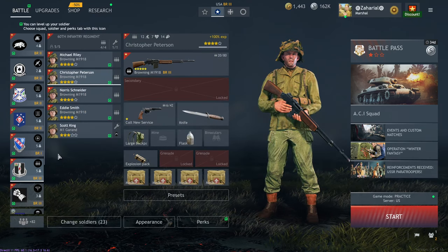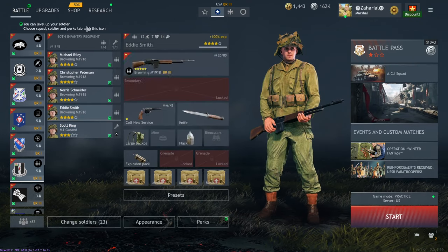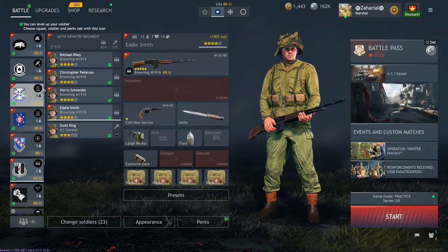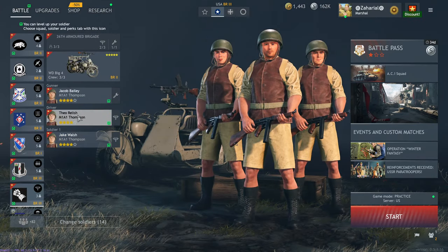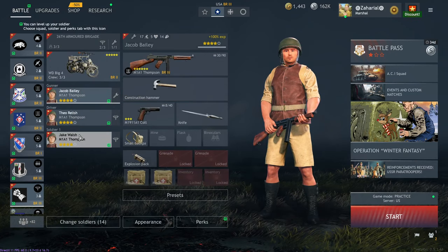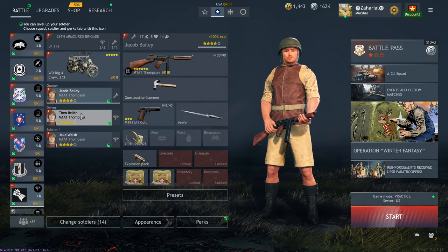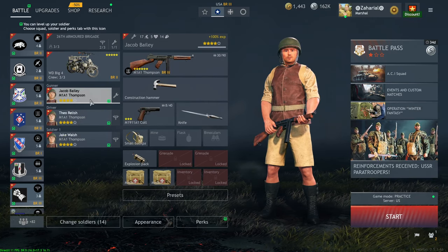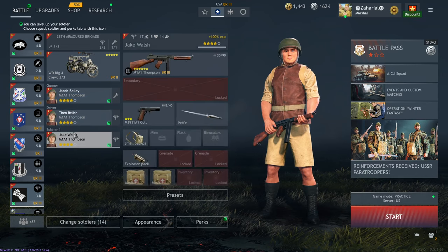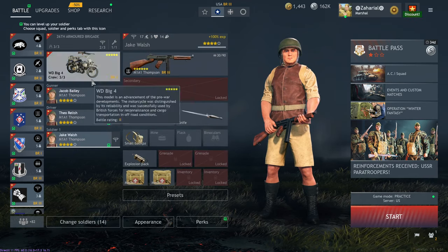I don't think getting one extra BAR is really worth that much, especially when the Colt Monitor Squad exists — they do the same thing a lot better and they're also rank 3. As far as the motorcycles go, I don't really think the motorcycles have a whole lot of value either. You're getting one extra guy in your squad versus the tech tree bikes, so you're getting an engineer and two riders, which is kind of nice. But now that the trucks exist, they effectively do the same thing the bikes do but better. We'll take them out to the practice range anyway just to show them off.